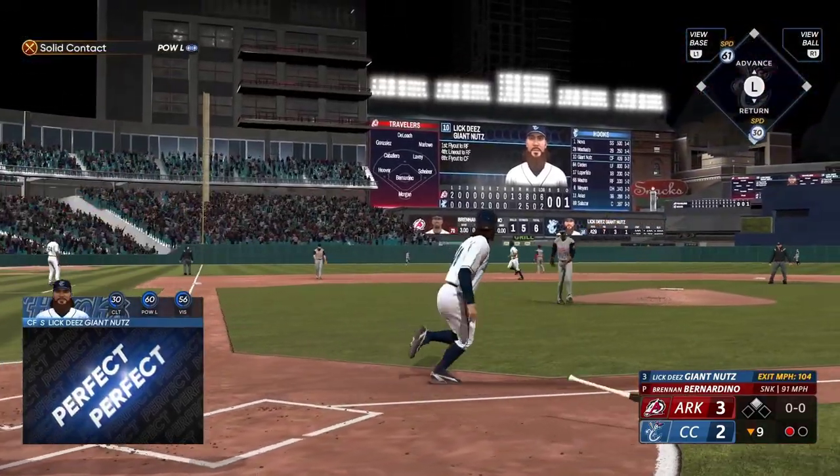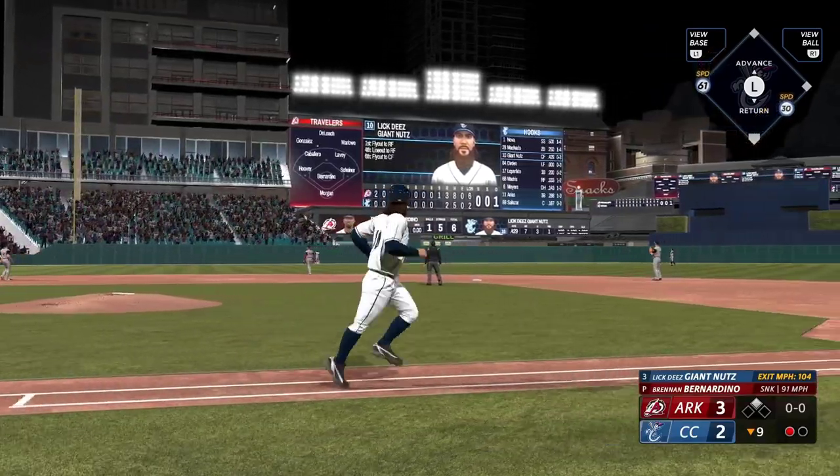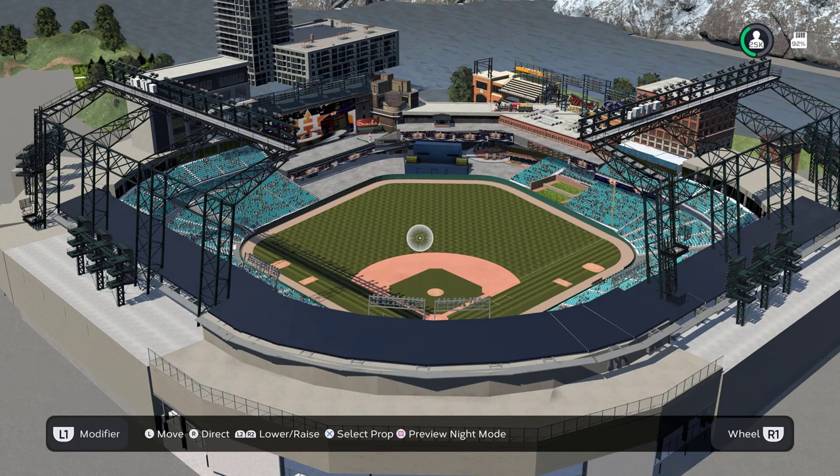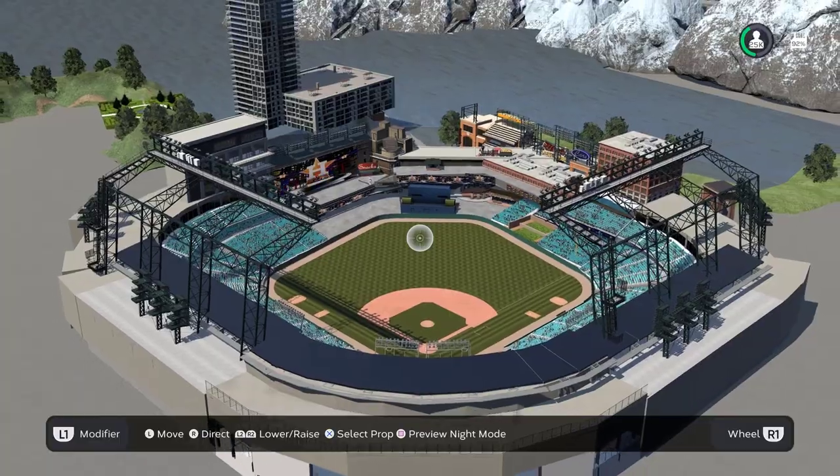That one's blasted — high and deep, on its way out of here, ball game! And that's pretty much it for the inside of the stadium. I didn't want to spend a lot of time making it since I mainly wanted to use it for playing other modes. If you want to download it, the information will be in the description. Now let's go ahead and take a look at the outside of the stadium.